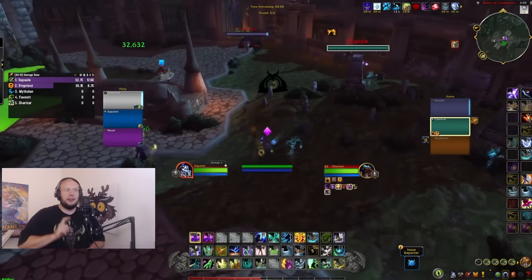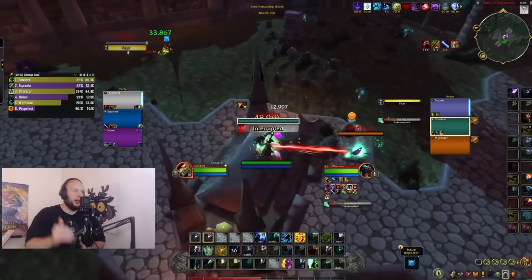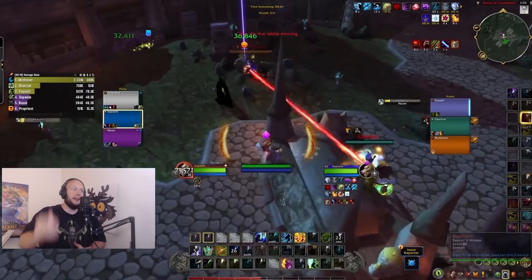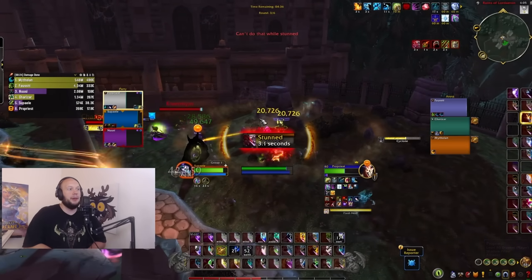Pretty much every top-ranking player I've seen testing the beta: you play a healer. I played the Shaman and got up to around 2,100 in the first couple of hours of testing it on the beta. You get into Preservation Evoker MMR range, which means you queue only into Preservation Evokers, and it becomes a bit of a struggle.